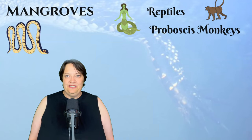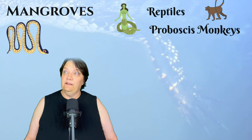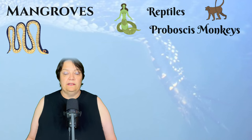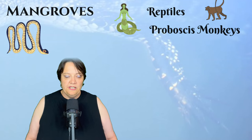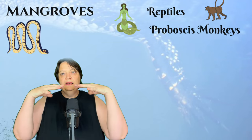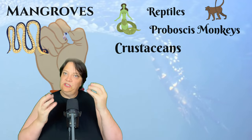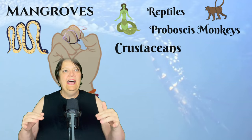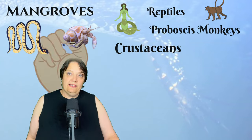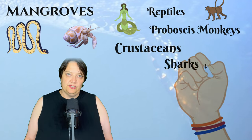I spoke previously about mangroves when I spoke about the tides and the effect of two moons. The tides really have a fundamental effect on mangroves because the sea brings food in. Then the sea retreats, leaving the mudflats. When the mudflats are open, the crustaceans — the crabs — come out and feed on the mudflats. Then when the sea starts coming back, the crabs all scuttle for their holes, because the tide doesn't just bring food — it also brings predators.